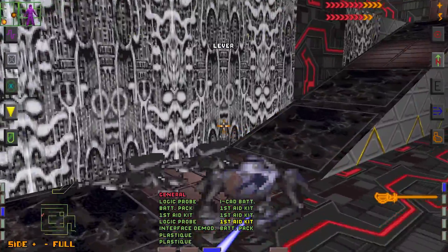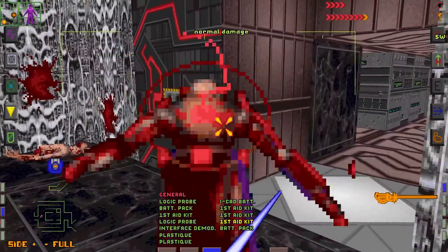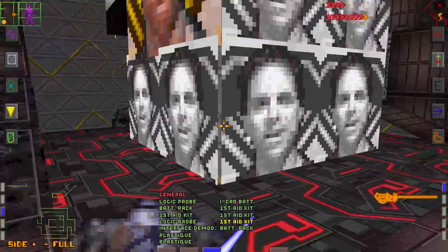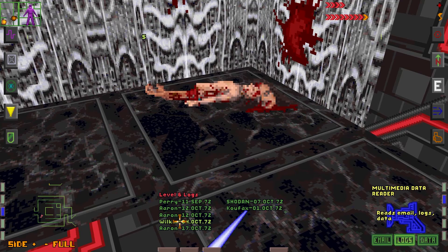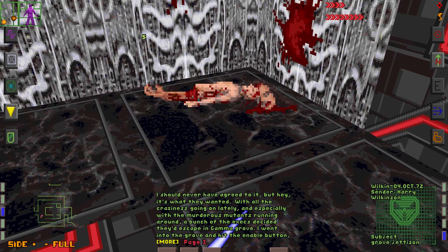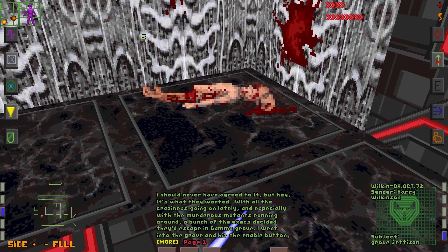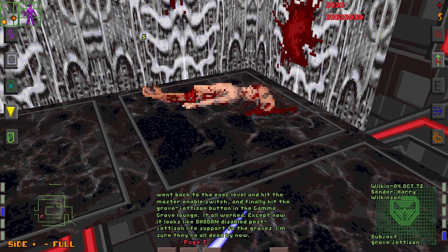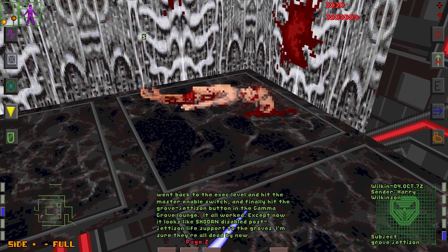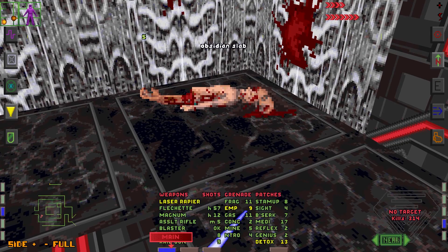This lever is doing something — I don't know what. Now, Wilkin from the 4th of October: I should never have agreed to it, but hey, it's what they wanted. With all the craziness going on lately, and especially with the murderous mutants running around, a bunch of the executives decided they would escape in Gamma Grove. I went into the Grove and hit the Enable button, went back to the Executive level and hit the Master Enable switch, and finally hit the Grove Jettison button in the Gamma Grove Lounge. It all worked — except now it looks like Shodan disabled post-jettison life support to the Groves. I am sure they are all dead by now. That is very unfortunate.